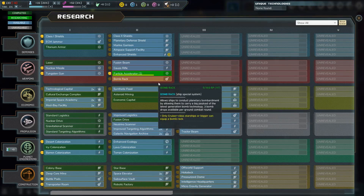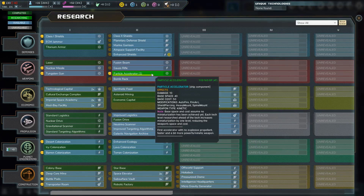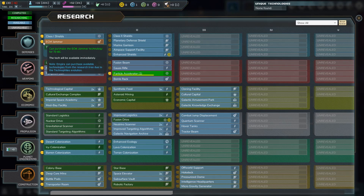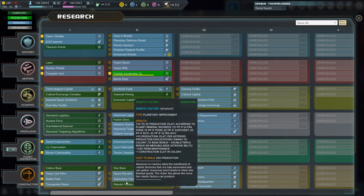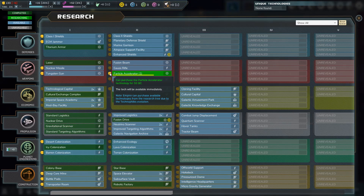Looking at research — we can now buy technologies. The particle accelerator is purchasable for 50 BC. The deep core mine is interesting for extra production. The subsurface vault is too expensive at this stage. This is the new stuff we have from our upgrade. Eventually we'll make a lot of money and we'll be okay — let's just continue on.